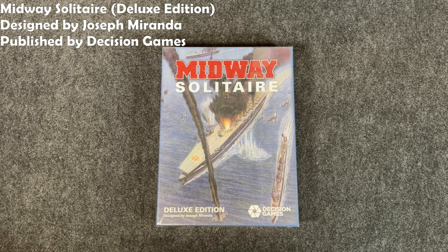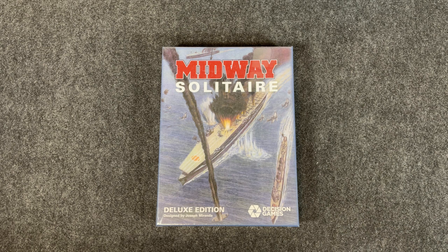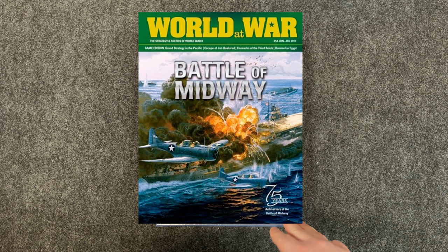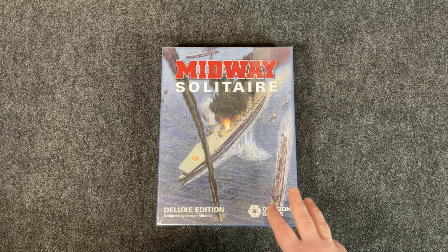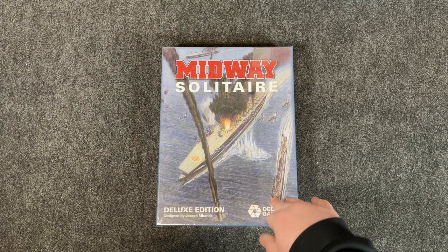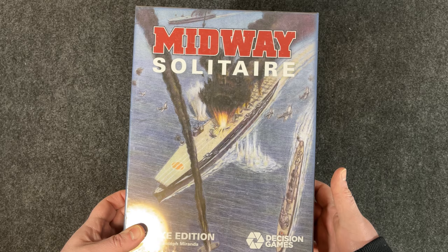Hey everybody, Wayne here. In today's recon we're going to unbox Midway Solitaire Deluxe Edition, designed by Joseph Miranda, published by Decision Games. This is one I've been waiting for for quite a while. It was originally published in a World at War magazine issue. I didn't get a chance to pick it up then — it sold out pretty quick and was only available on the aftermarket for extra high prices. When I saw they were reprinting it as a deluxe edition with a mounted map, I was down for it for sure.